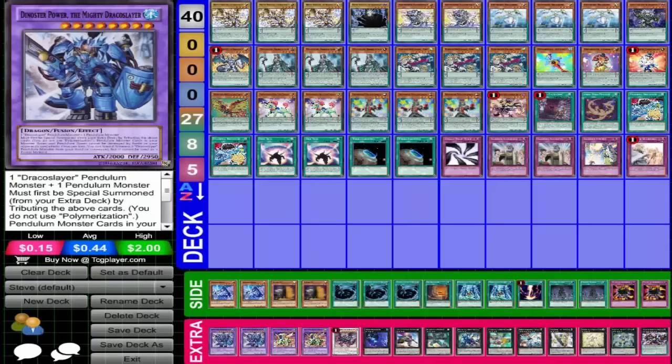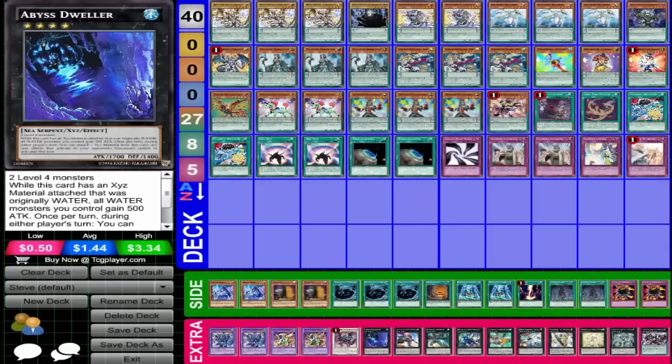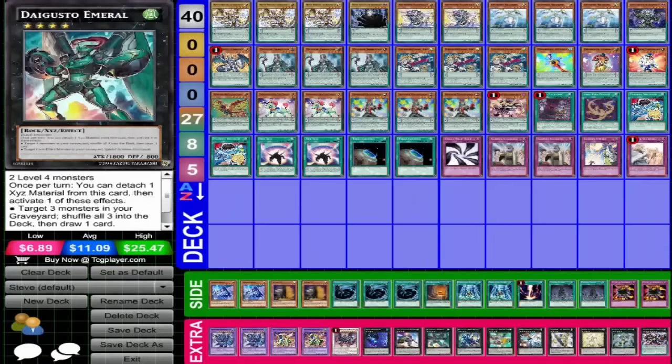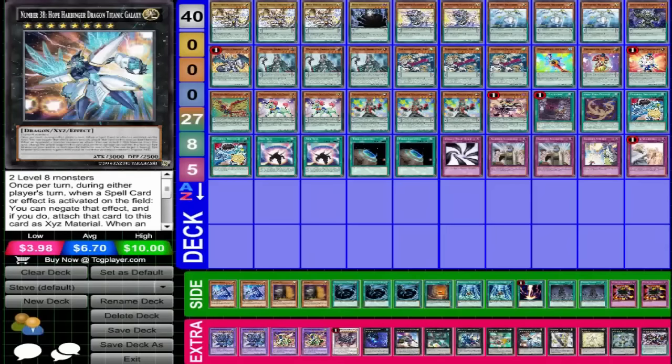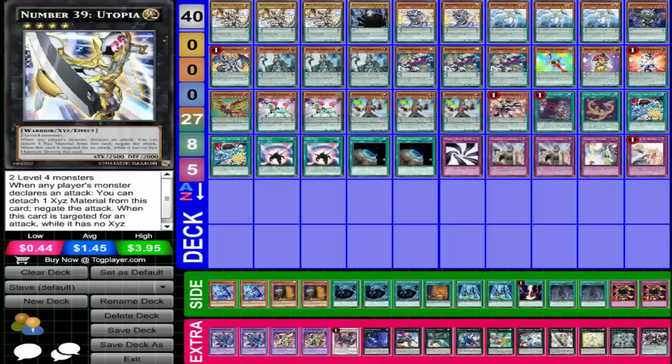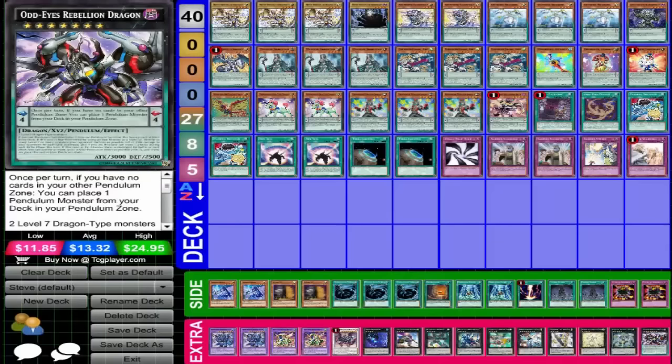The extra deck consists of two Dinoster, two Odd-Eyes Vortex Dragon, Ignister, Abyss Dweller, Castel, Daigusto Emeral, Diamond Wolf, Maestroke, Paladin, Number 38, Utopia, Utopia Prime, Utopia the Lightning, and Odd-Eyes Rebellion Dragon. And this is Steve's deck!